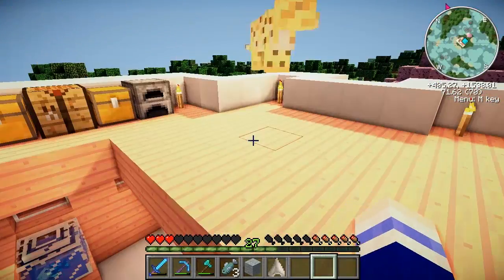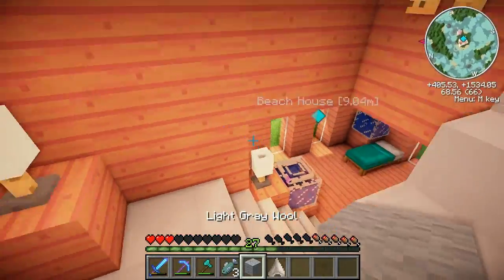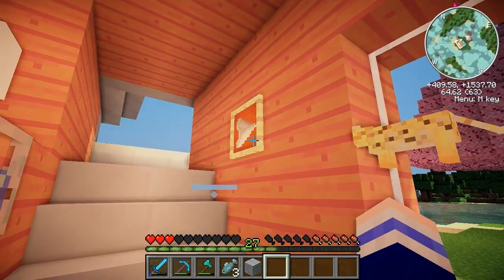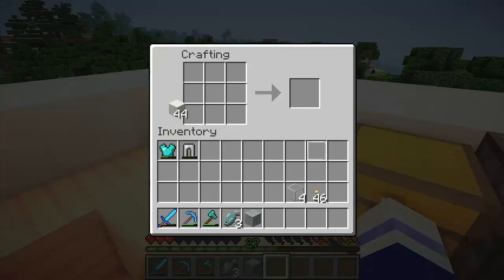Now where did that other item frame go that we had in the last episode? Is it still on the wall? Yay! Now we could just put the shark tooth in here. Cool! Wait, I want to turn it upside down. Whoa! I'm going to use some of these quartz blocks to make some quartz slabs.